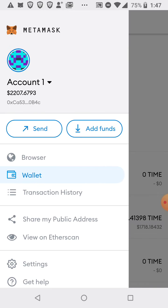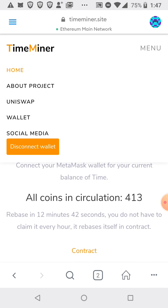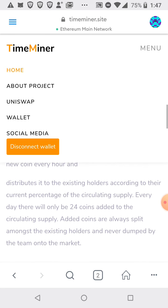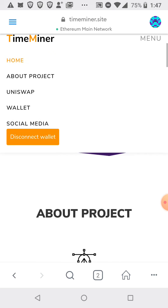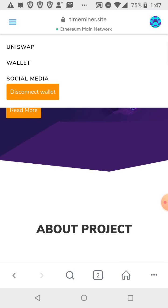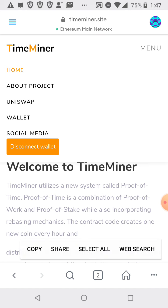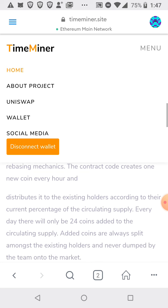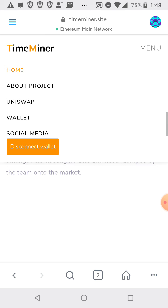It does that every hour. You just go to this website right here and you claim your rebase every hour. Every day there will be only 24 coins added to the supply. The contract code creates one new coin every hour and distributes it among the existing holders according to their current percentage.